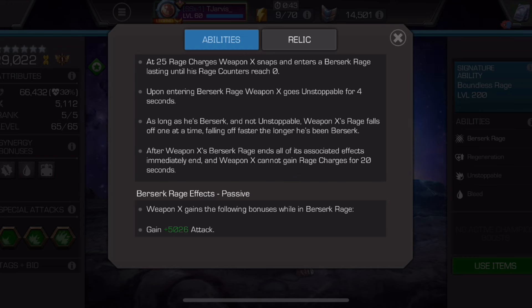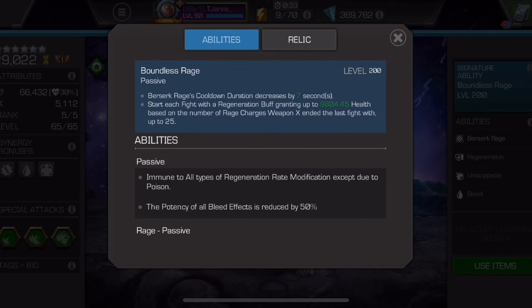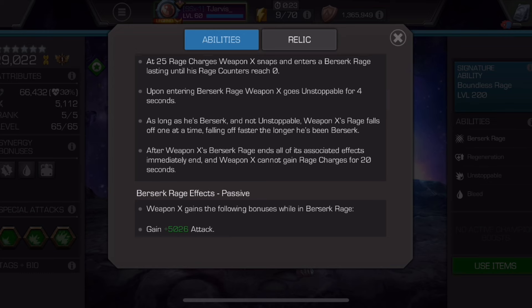After Weapon X's Berserk Rage ends, all associated effects end immediately and Weapon X cannot gain rage charges for 20 seconds. At Sig 200, that 20 seconds turns to 13 seconds. In fights like going up against Sasquatch in Battlegrounds, it's not essential — it's just nice to have.